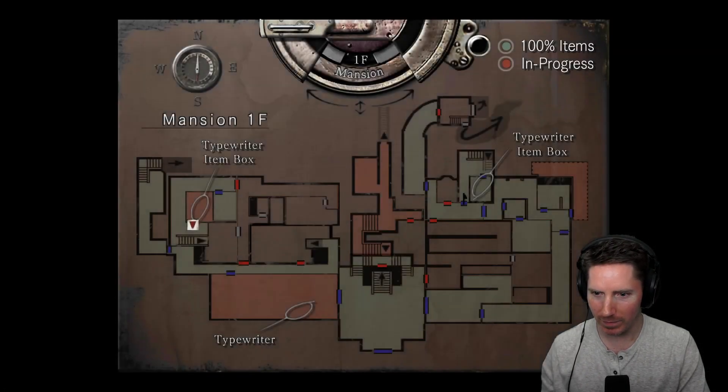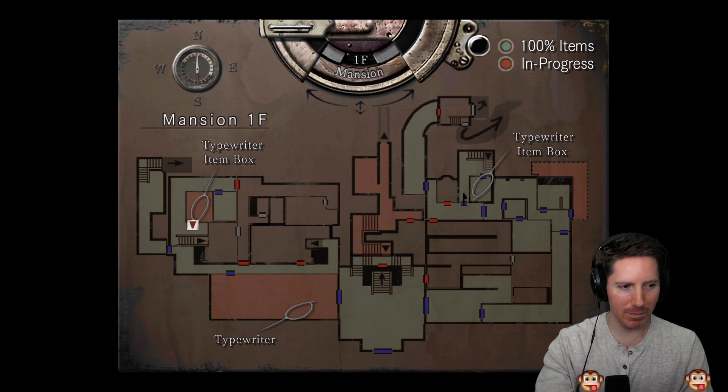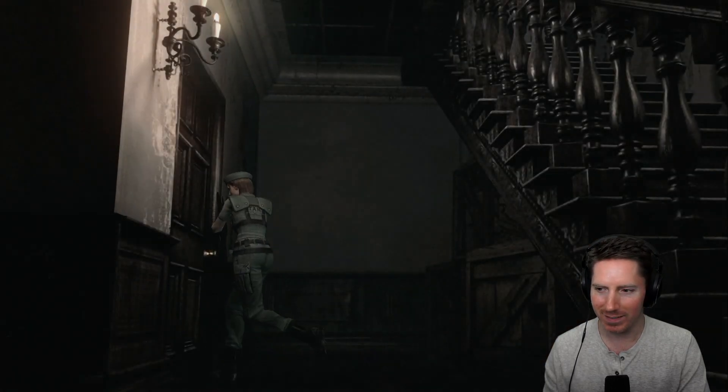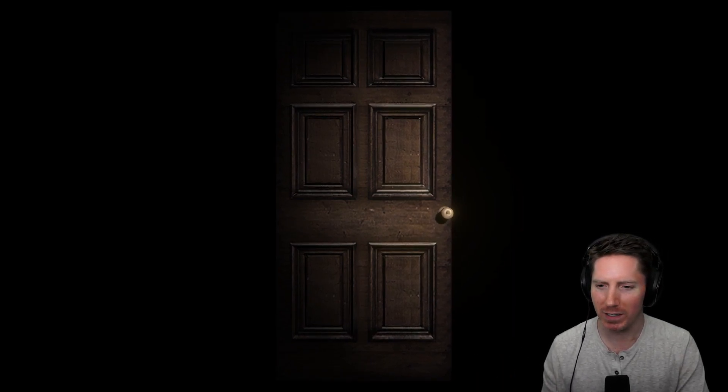Let's play this game. Right bumper goes to map — it does at least mark where the typewriters are. That's useful, and you know which rooms you haven't completed. I think everything is on the second floor for the most part. Why is the room I'm in red? Is there something I didn't pick up in here? I'm so confused.